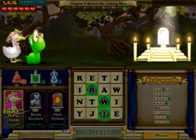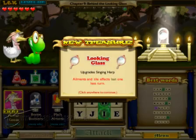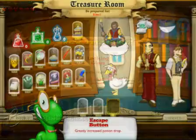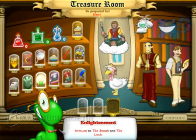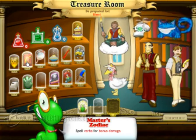Defeating a boss earns you an item that will help you in combat, and you'll meet new sidekicks as the story progresses. You can decide which helper and which power-ups you'd like to equip before each chapter, so you should have no trouble finding a combination that works for you.